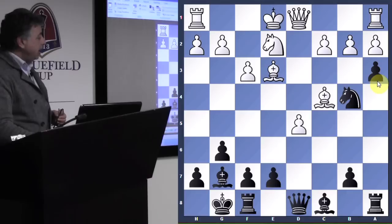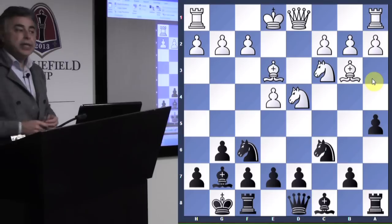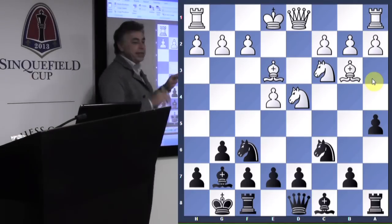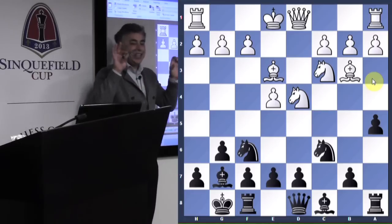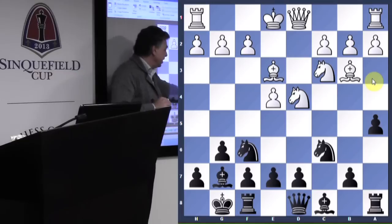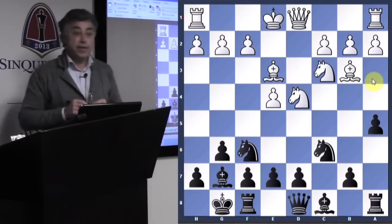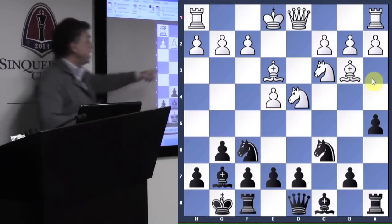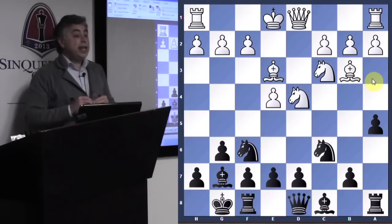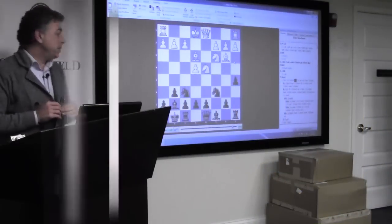We go back to this position and made a remarkable discovery that this solid, safe-looking move f2-f3 allows tactical opportunities with d5. It turns out that after f3, white ends up with serious issues.